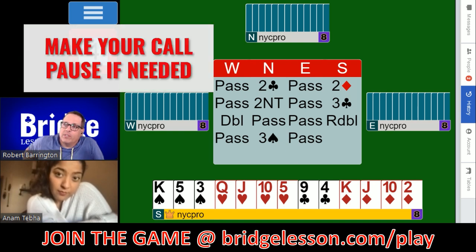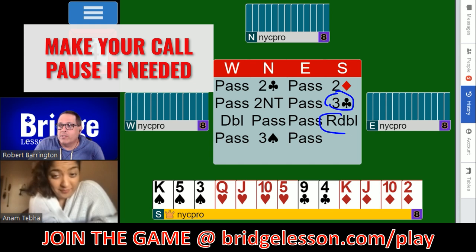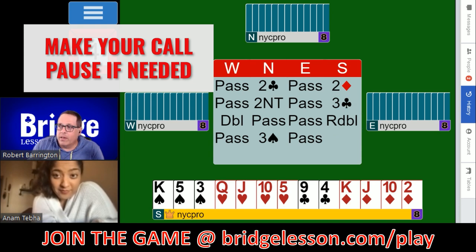What would you do when partner bids three spades in response to your Stayman? There are in fact two Stayman bids on this hand. Three clubs was our original Stayman bid — asking do you have a four-card major? Partner said nothing initially because West doubled. They passed to deny a club stopper. This is the second Stayman bid: when we redouble, we're saying I hear you don't have a club stopper, but I still need an answer to my question so we can determine where we're going. Unfortunately, they denied four hearts and showed four spades or more.